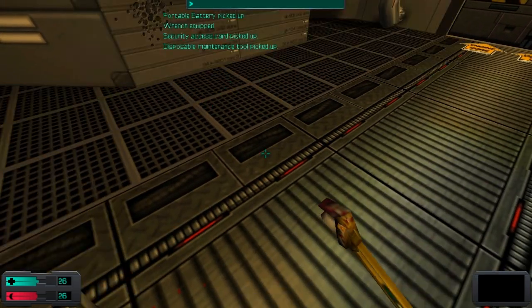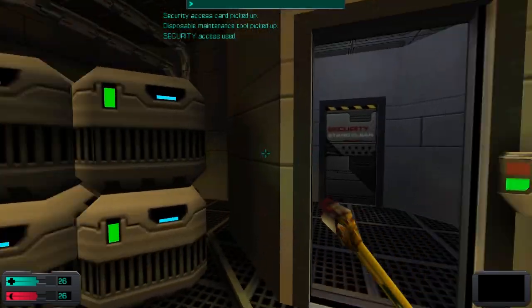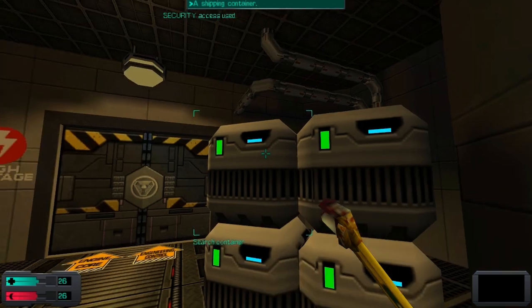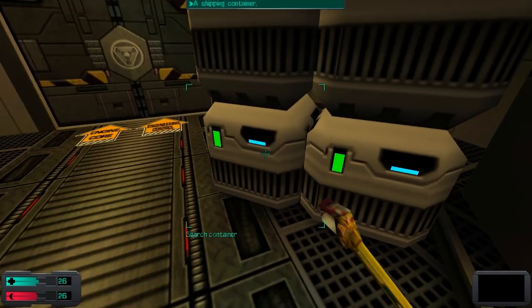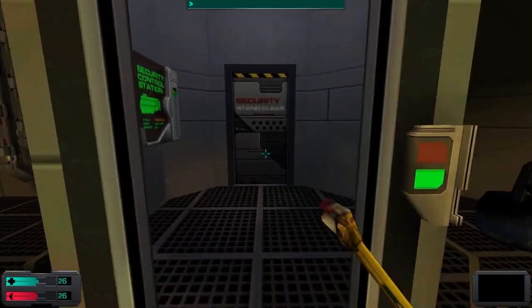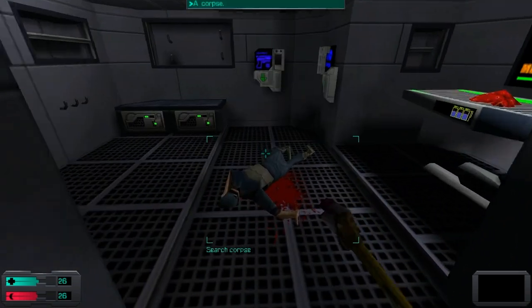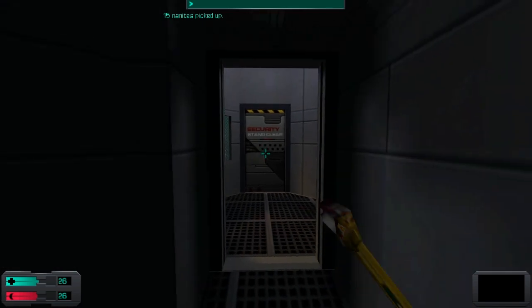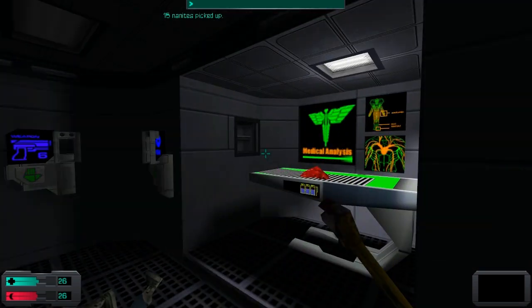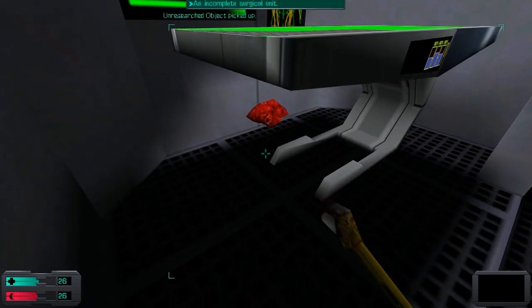And we have our first portable battery in the game as a reward. You can use them to recharge any energy-fueled items such as implants or energy weapons. I like how they made a barricade of boxes to get away from that... oh my god, there was a security station all along. I could have just shut down security from here instead of going through all of what I just went through.